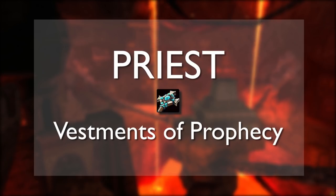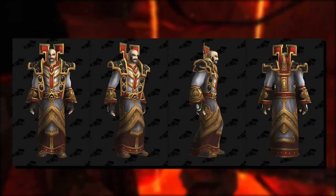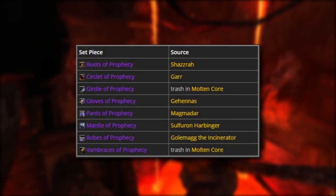The Tier 1 Priest set is called Vestments of Prophecy. It's an eye-catching mix of red, gold, white, with some darker browns and greys mixed in. Belt and bracers drop off trash mobs. Boots come from Shazra, headpiece from Gar, gloves from Gehennas, pants from Magmadar, shoulder piece from Sulphuron, and the robes from Golemag.